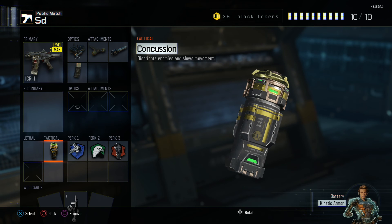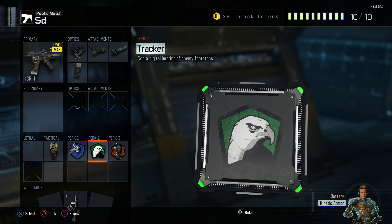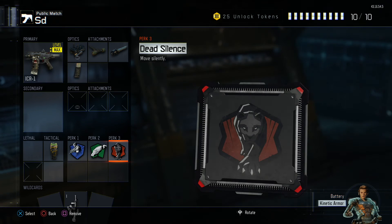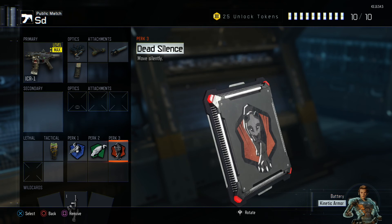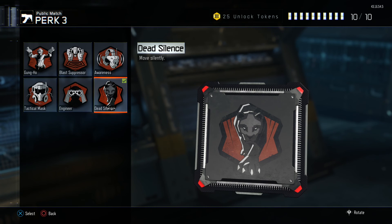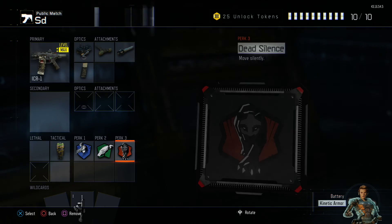We have a tactical which is a concussion, and perk 1 is Ghost to stay off the radar. Perk 2 is — not tracker, it's supposed to be Scavenger. I just changed that because I was playing Search and Destroy. And perk 3 is Dead Silence, so enemies with headsets won't be able to hear you. You could change this for Gung-Ho, but I recommend Dead Silence so enemies don't hear you.